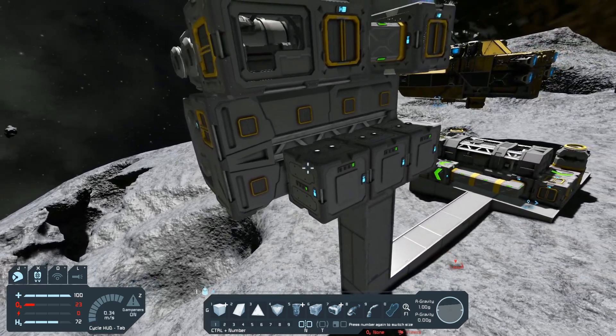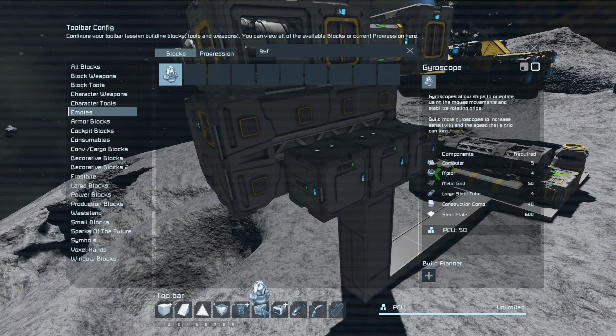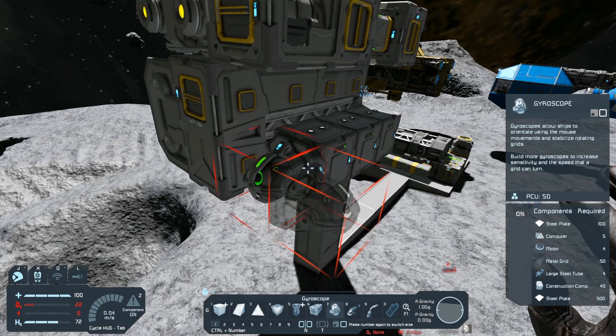Since this is going to be a ship, we're going to need ourselves a gyroscope. You won't be able to maneuver your ship without that, so don't forget it. But don't worry — we all forget. There hasn't been one time I haven't forgot to put a gyroscope on.